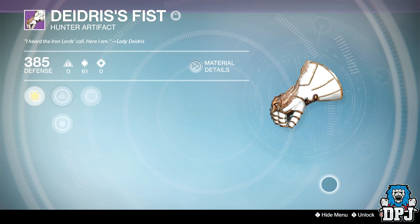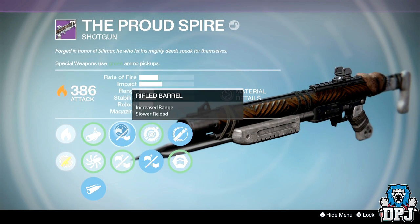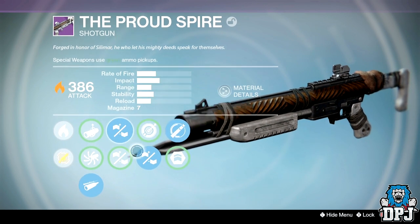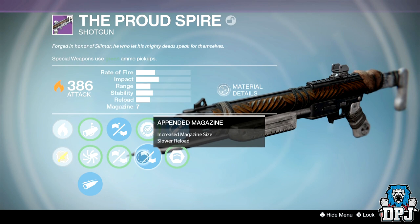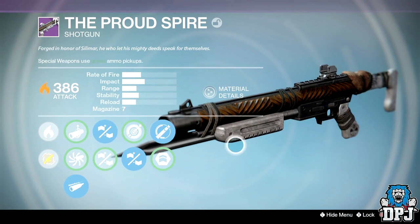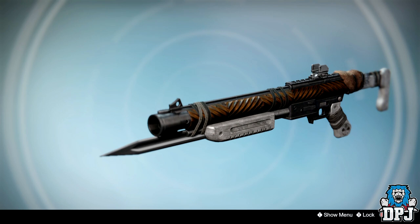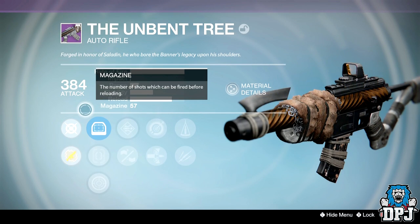Weapon-wise, I received three shotguns — the Proud Spire — two dropping at 384 attack and the other at 386, which had the best roll: Field Choke, Rifled Barrel, Appended Magazine, and Full Auto. Auto rifles just kept coming — I got four in total.